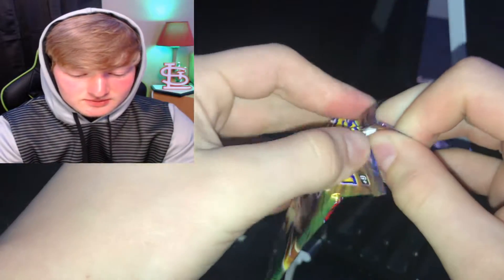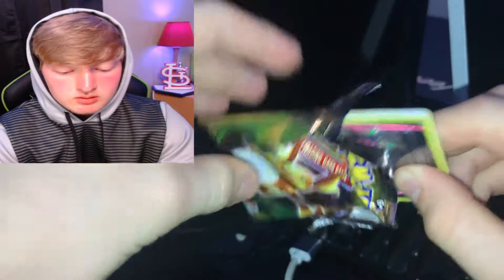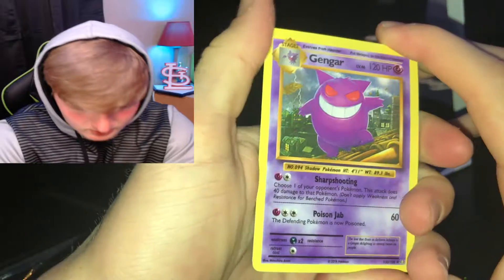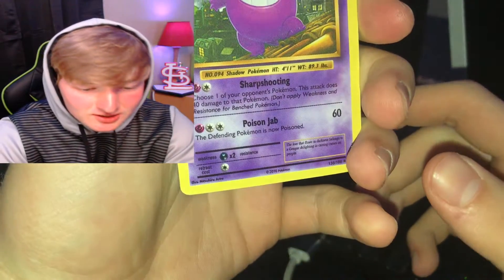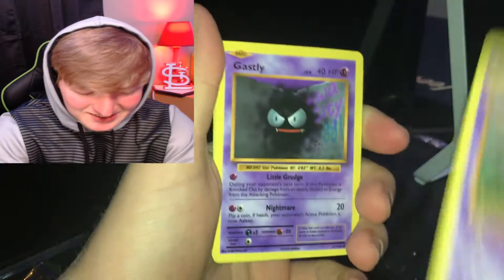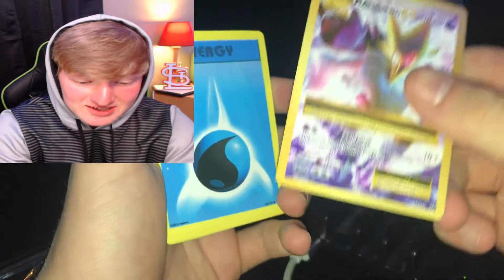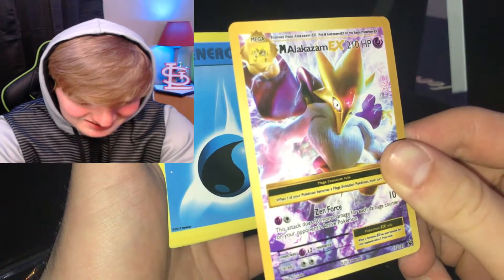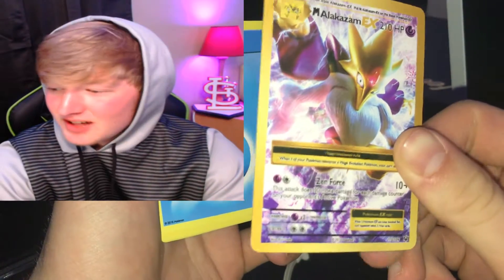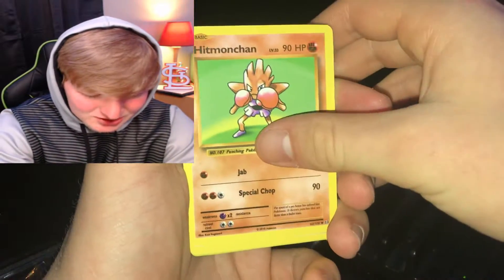Fake Evolutions pack — let's go! Oh yeah, oh Gengar — oh yeah, it looks so realistic! Ghastly. Mega Alakazam EX — is this card even in the Evolutions set? I'm pretty sure this is in Fates Collide. It's not even holographic, it's just a Water Energy. That's a miss.